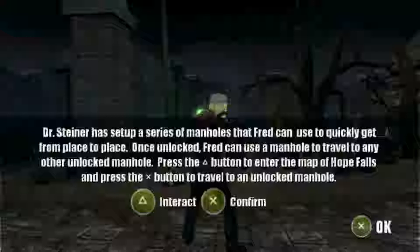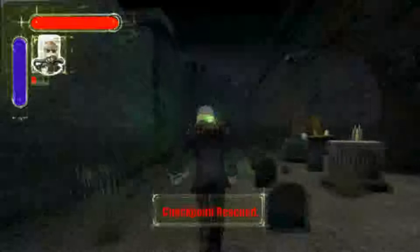Dr. Steiner has set up a series of manholes that Fred can use to quickly get from place to place. Once unlocked, Fred can use a manhole to travel to any other unlocked manholes. Press the triangle button to enter the map of Hope Falls and press the X button to travel to an unlocked manhole. Pretty simple stuff. For right now I think the only manhole we have would of course be Steiner's.